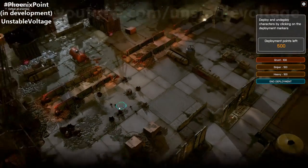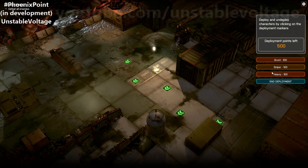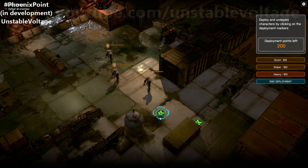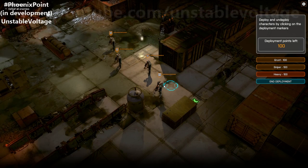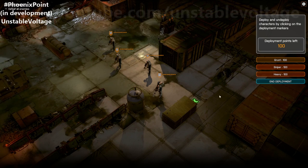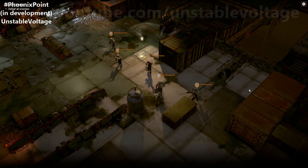For this demonstration, we have the ability to spawn three types of troops: grunts, snipers, and heavies. Grunts are your normal run-of-the-mill action soldiers. Heavies move very slowly but have a gatling gun and a rocket launcher. Snipers are exactly what you'd expect. I can only place them on the green squares to start. Let's get three grunts, one heavy, and end the deployment phase.